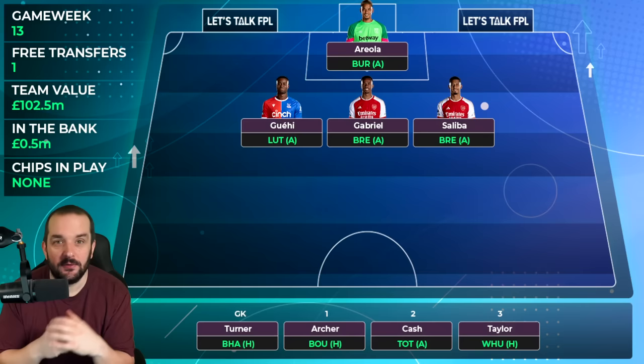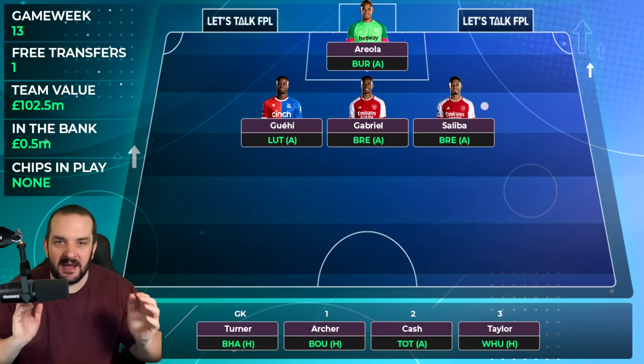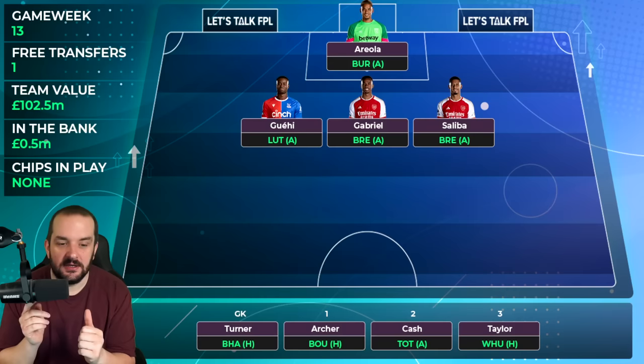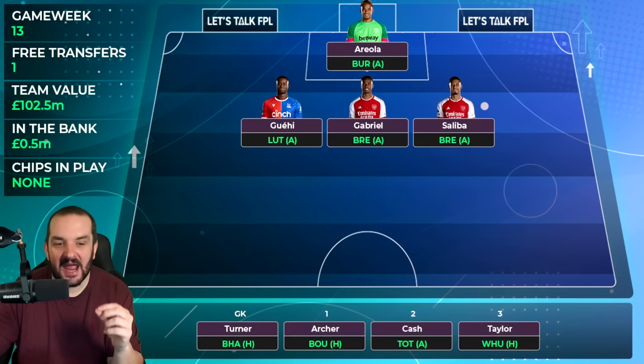In defense I've got Marc Guehi against Luton away, and Gabriel and Saliba against Brentford away. I don't think the chances of an Arsenal clean sheet are that high this week, because Brentford have a decent attack — even without Ivan Toney, they're like top five for non-penalty expected goals this season. But it's better to play those two than Charlie Taylor for Burnley against West Ham at home, or Matty Cash away to Spurs. It's just a case of playing my best players.